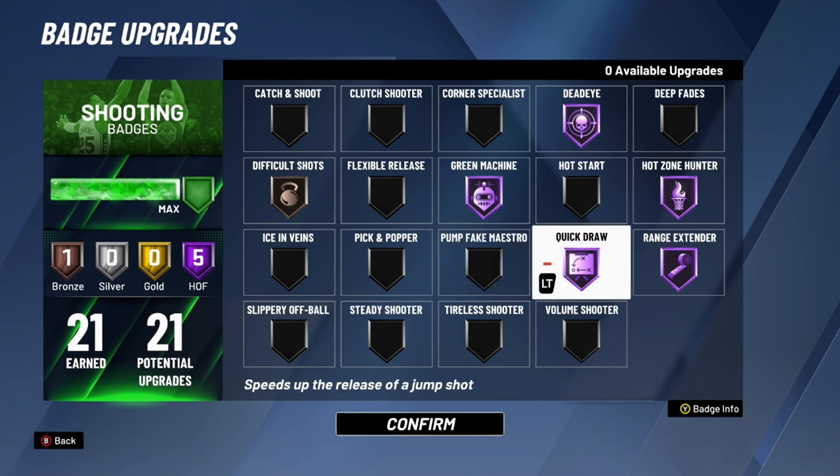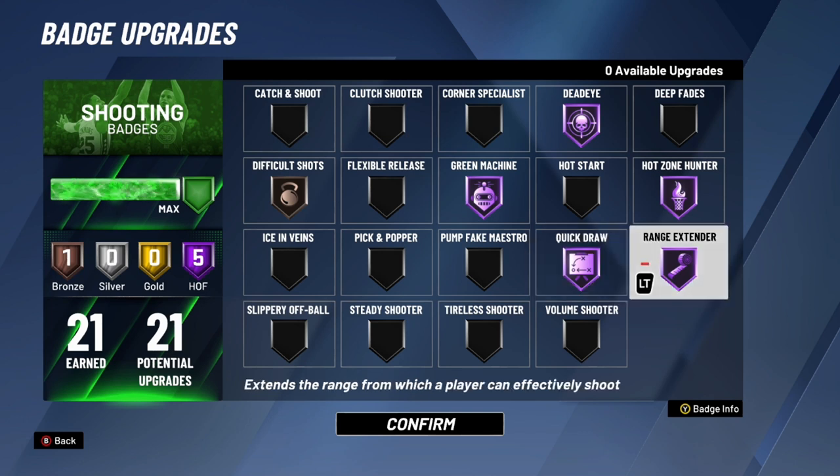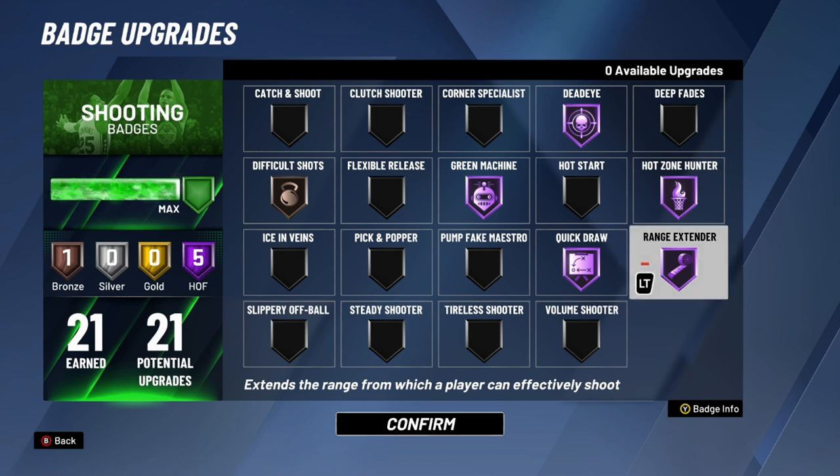Pump Fake Maestro — nobody uses this badge. Quick Draw I recommend maxing out; if you can get it to Hall of Fame, do it. Getting your shot off quicker than everyone else gives you a huge advantage, especially in the long run. Range Extender I have on Hall of Fame — if possible, upgrade this badge. It doesn't only help with deep threes, it also helps with deep twos, which a lot of people don't know.